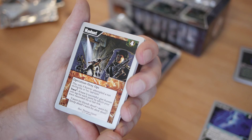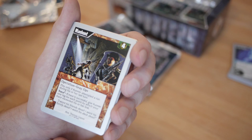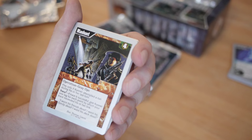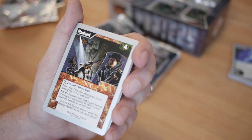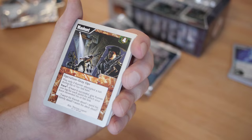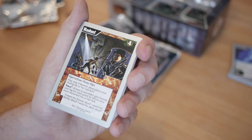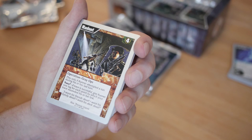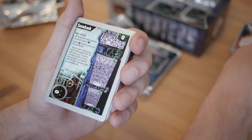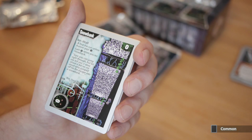Play only if the runner attempted a run during their last turn. Trace six — if trace is successful, give the runner one tag for each point by which your trace exceeded their link. Operation, cost four. So this is kind of the NBN mid-season replacements — but trace six means you can pay a maximum of six credits, so it's way less powerful than the mid-seasons we have today where I recently had a game decided by a mid-seasons trace of thirty. Also, the current mid-season replacement only triggers if the runner stole an agenda, whereas this is just for running.